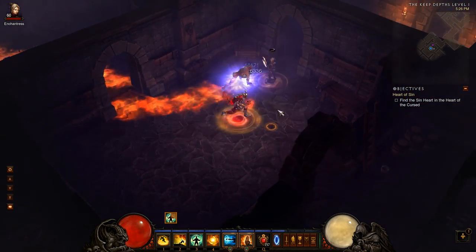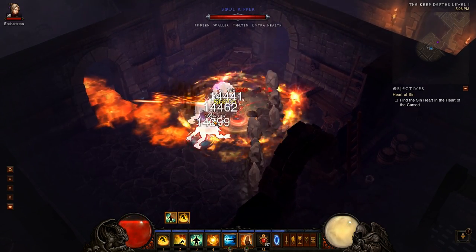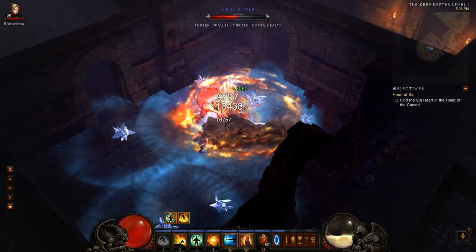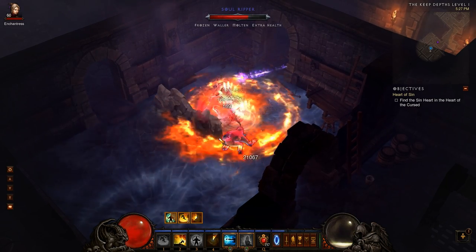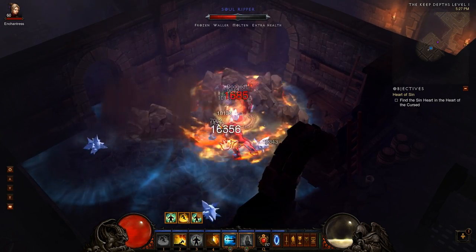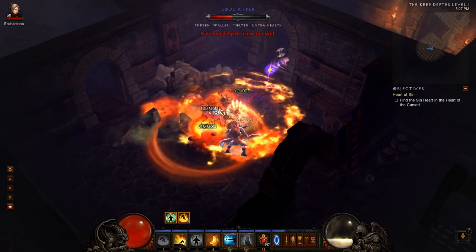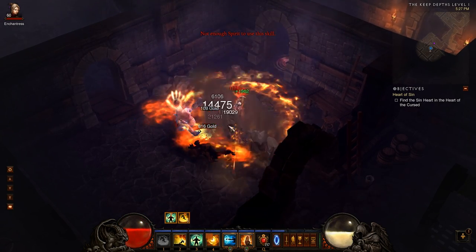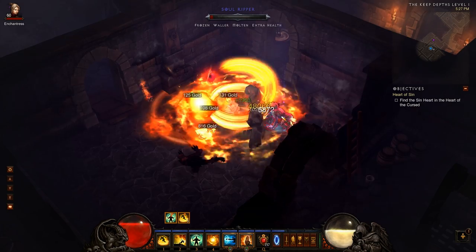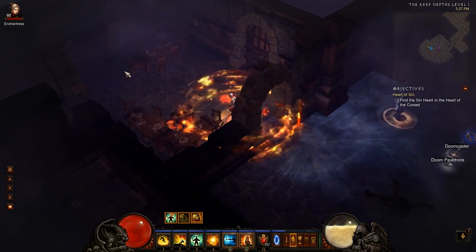Here's our first elite pack. Put Sweeping Wind up — this is an extra health pack, so keep that in mind when looking at my damage. Considering my damage only says 35k, I'm going to put Exploding Palm on each one of these guys. I can basically just stand in this — I don't really care about the molten, I don't really care about their attacks. It doesn't really matter. That's the advantage to this build: you're just so incredibly resilient, and your damage isn't bad like I said, even on an extra health pack.